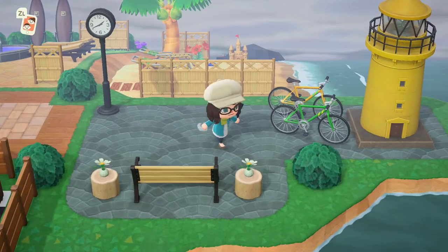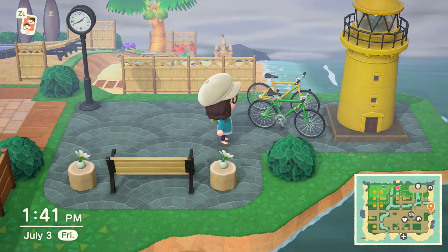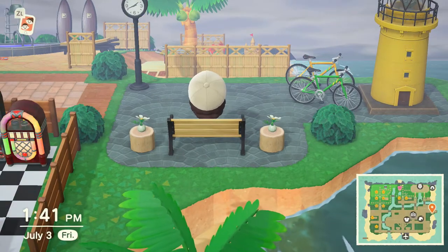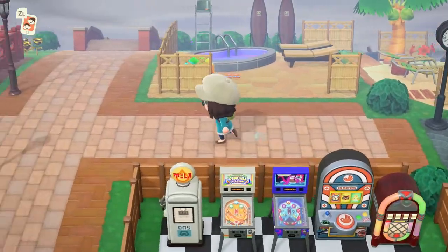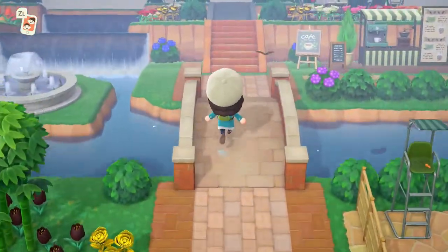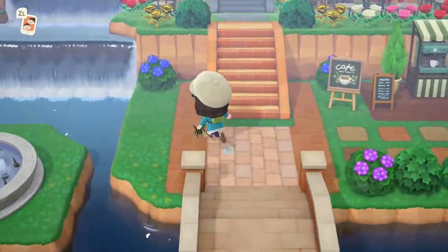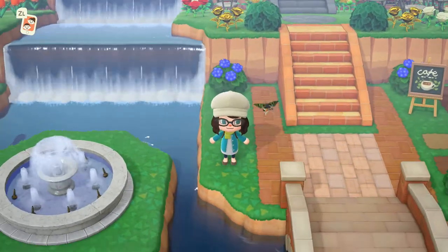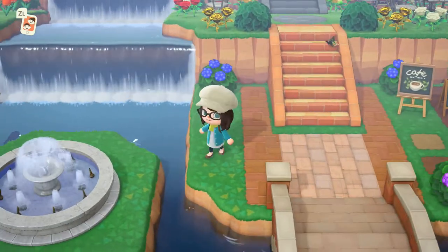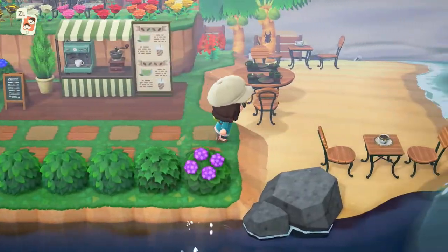Then we have the lighthouse, which I think turned out really cute — it's small and simple on this little alcove. We have a fountain area here in front of this waterfall; you can't see it too well, and that's part of the reason why I want to renovate. But I like the waterfall and I like the fountain. The island needs a little bit of work — this is my beachside cafe.